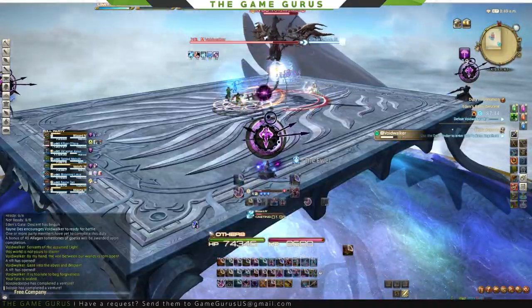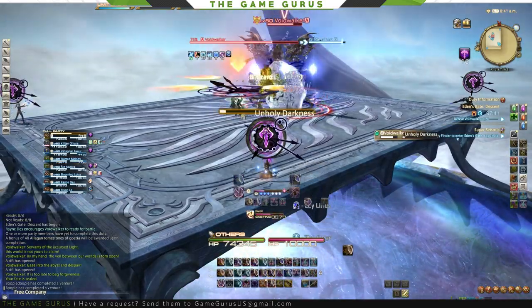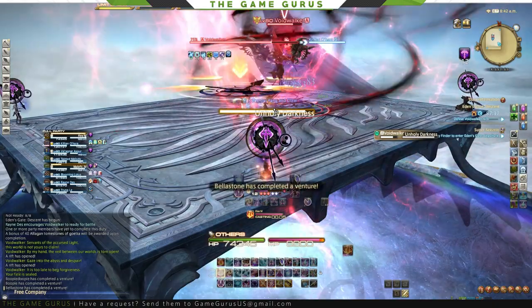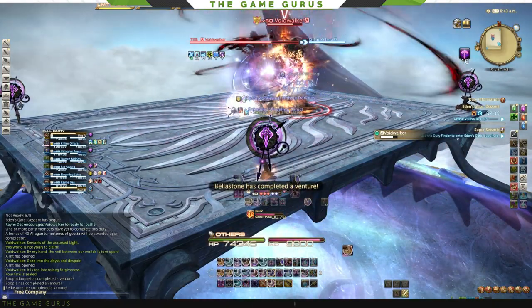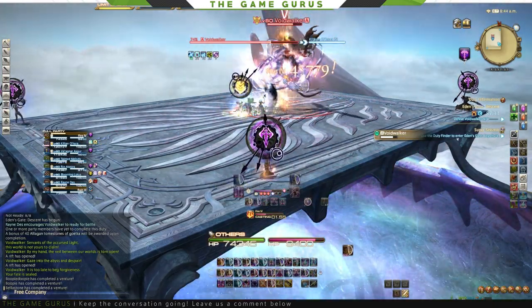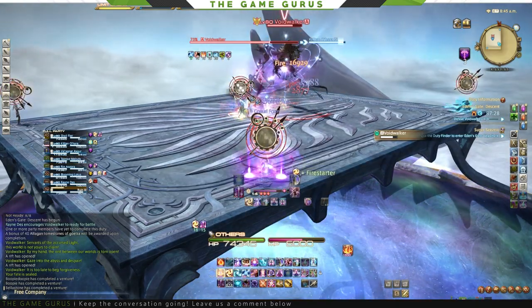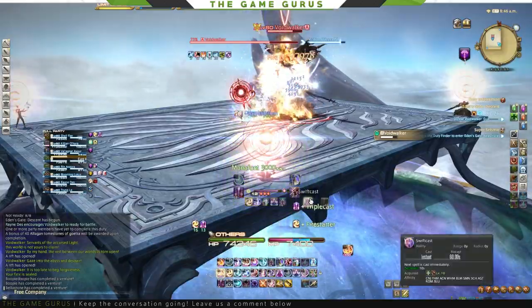What makes this phase difficult? It's the overlapping and timing. While five members of the raid are stacking for modified Unholy Darkness, the other three are spread for Darkfire 3. This forces five people to survive through the shared damage from Unholy Darkness. Pop mitigations and damage reductions, and prepare to shield and heal.